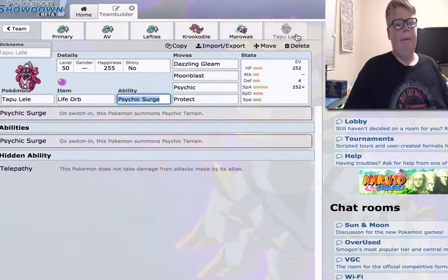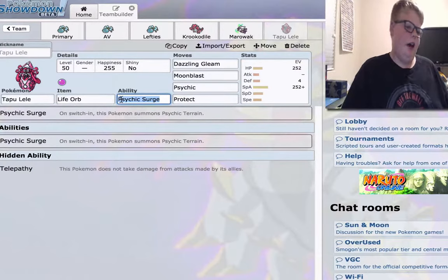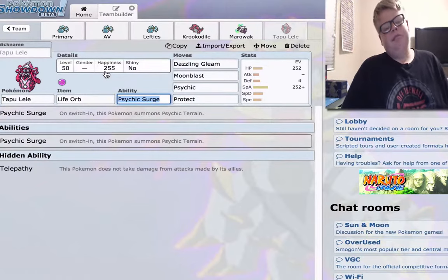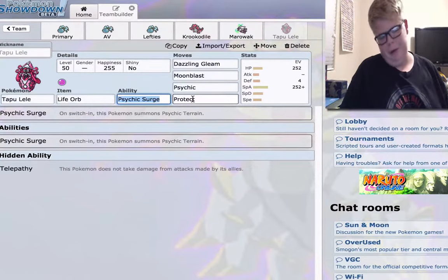And then Tapu Lele — I've already mentioned this. The reason I didn't show a Life Orb set is because I'm probably going to be running Tapu Lele if I ever run Araquanid. So I didn't want to have two Life Orbs. And this is my other set that I featured in my Tapu Lele guide — go ahead and check that out. Same shameless self-promotion, I'm very sorry.